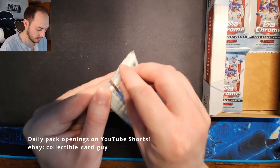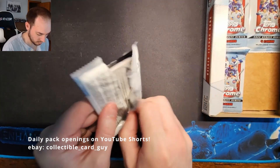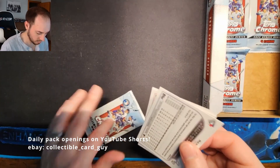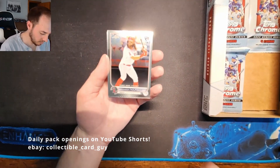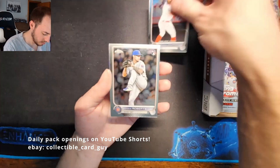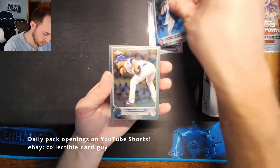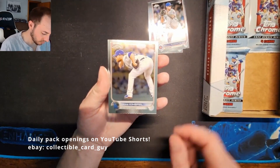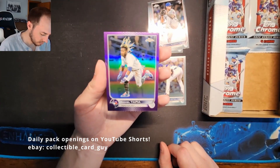Pack 20: Brandon Marsh Rookie Debut Rookie Card, Ethan Roberts Rookie Card, Craig Kimball, and Rymel Tepeya Purple Refractor.